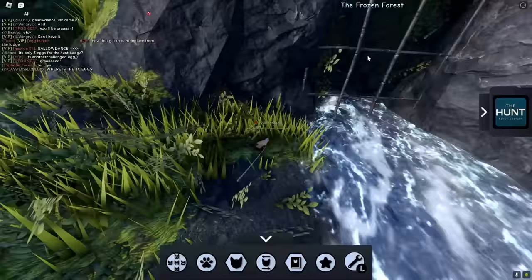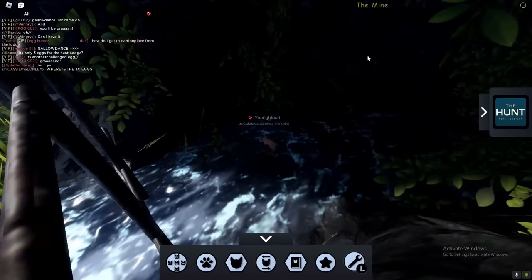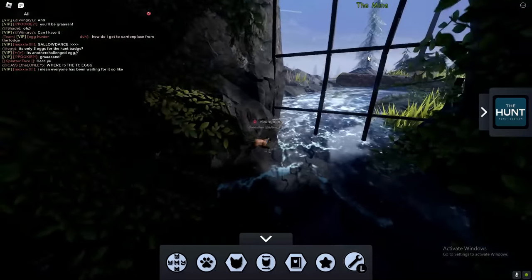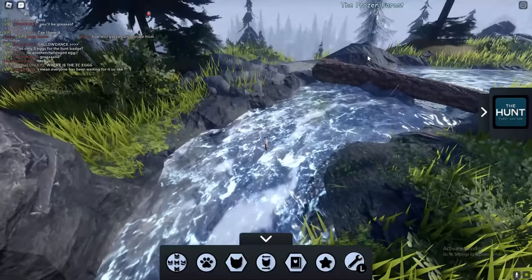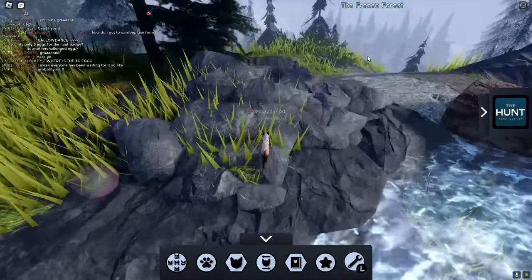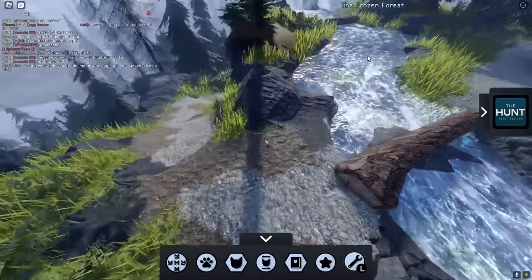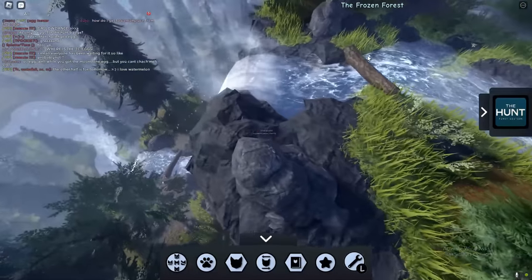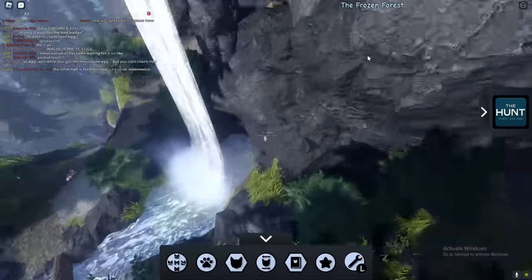Just follow all of the locations I'm showing you. I'm also going to show you something absolutely insane near the end of the video — a huge glitch that shows you how to get eggs a lot more easily and quickly, saving you a lot of time.